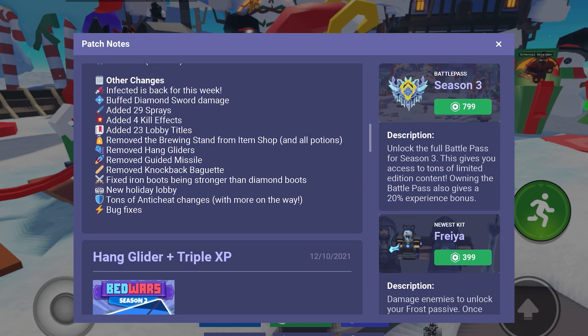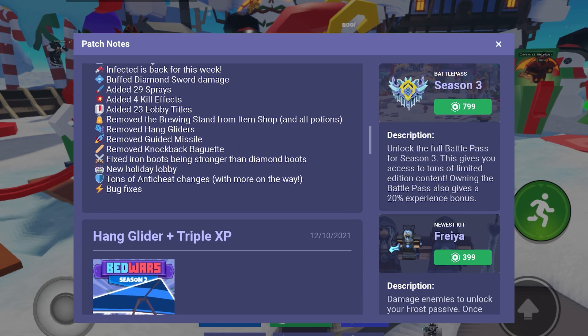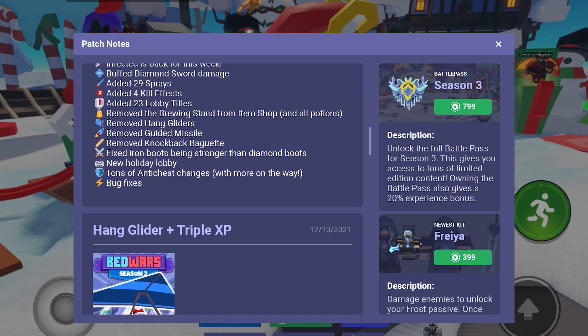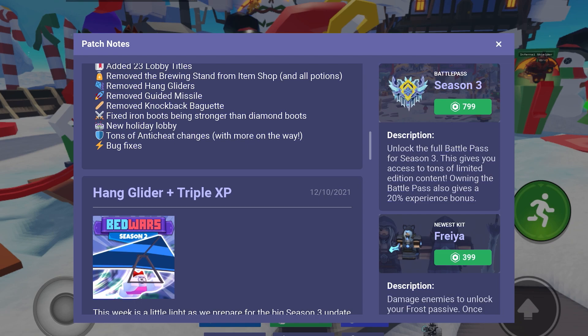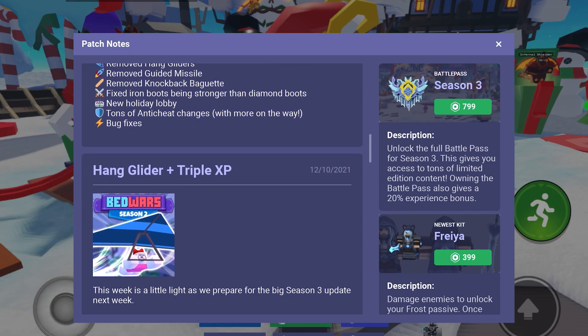Free kits — nothing to write home about. Now this is the big one: infection's back for a week. Diamond swords do more damage — cool. The next door just for the battle pass. Removed brewing stand from the game — I like that, it did not fit in the game at all. Removed hang gliders — they're a cool concept, but they're way too clunky. Removed guided missiles.